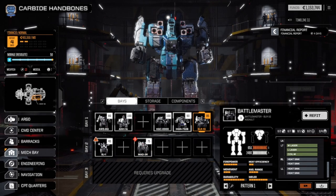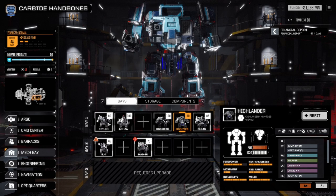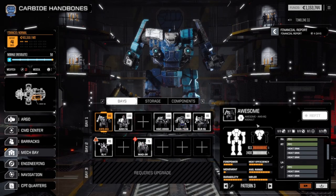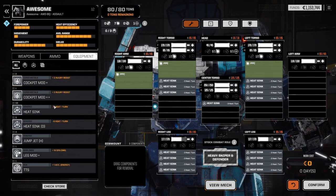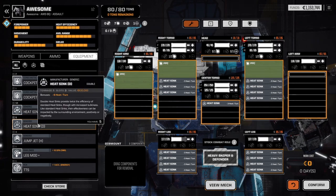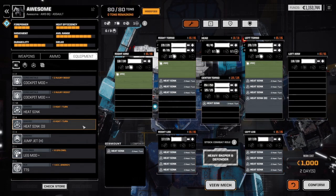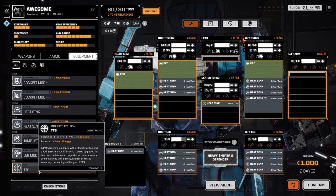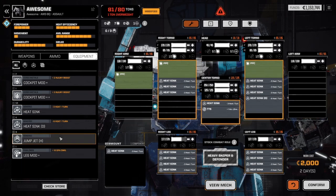It's the Awesome that has, like, three PPCs. We could put some better heat on the Awesome — heat sink Ds would be pretty good. These things weigh only one ton, so they are just straight up better in every way than the other heat sinks. This CTC does actually weigh something, so it's not free. We're going to have to take something else off, but we'll figure this out. We are gaining quite a bit of weight back, so I could take off maybe one more heat sink.